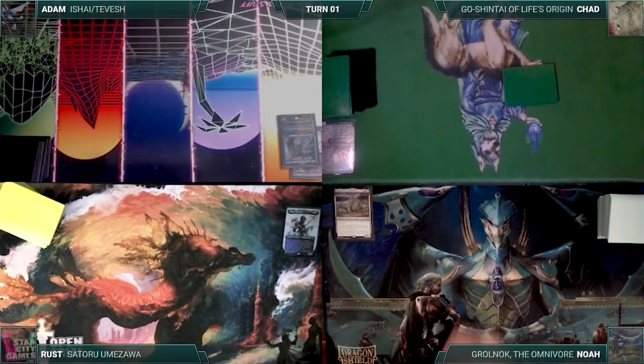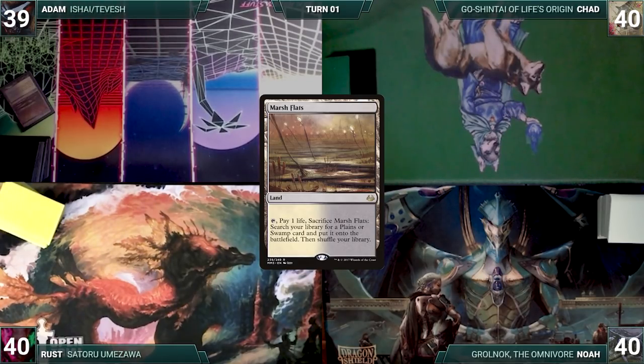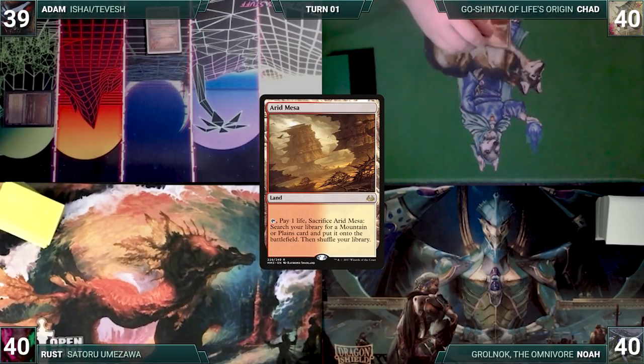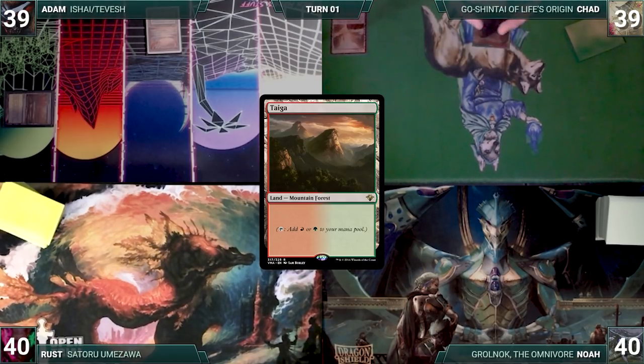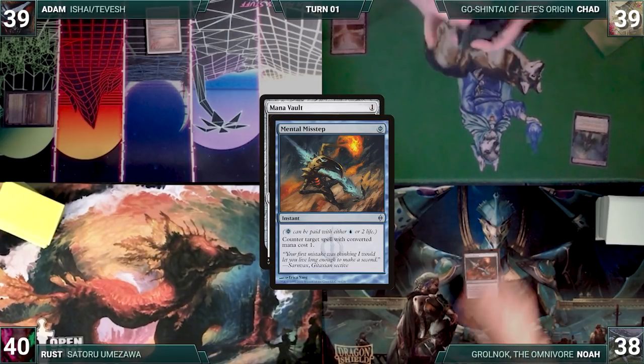Adam wins the Pop-Tart Gambling Challenge and gets a Stardust off. Adam draws a card for turn and plays a Marsh Flats, cracks it, pays a life, and fetches up an Underground Sea onto the battlefield. He passes. Chad draws and plays an Arid Mesa, cracks it, pays a life, and fetches up a Taiga onto the battlefield. He casts a Mana Vault, but in response, Noah pays two life to cast Mental Misstep, countering the vault. Chad passes the turn to Noah.